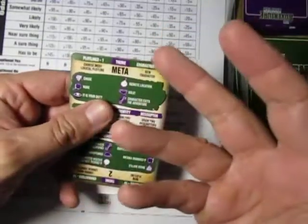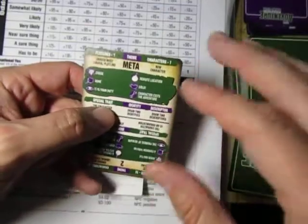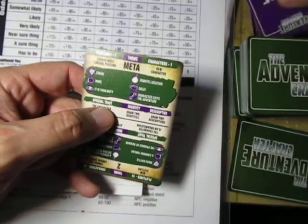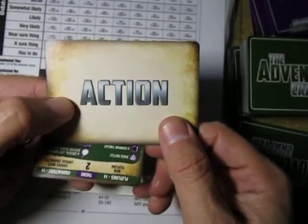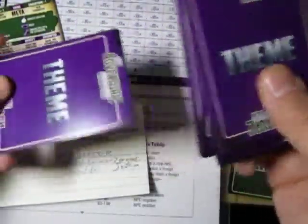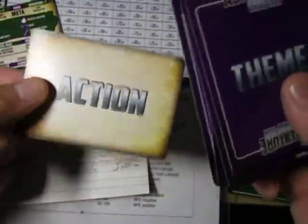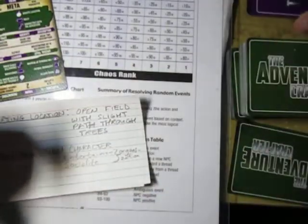I'm kind of learning this card system as I go with you through this. So I picked the first theme, which is Action. These purple cards are all themes. As soon as you pick one, put it on the bottom. If one doesn't make sense, skip it and go to the next. Mythic's all about skipping it if it doesn't work — go to the next one, or pick the one that makes the most sense.